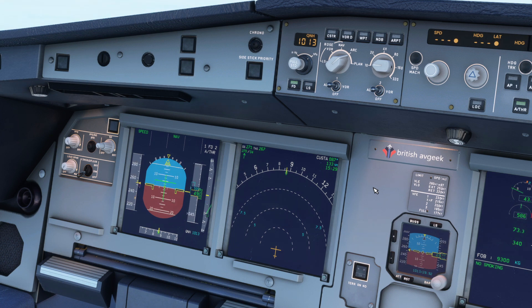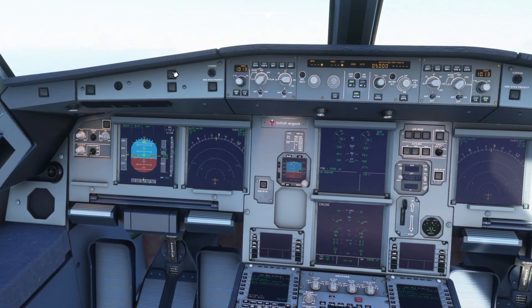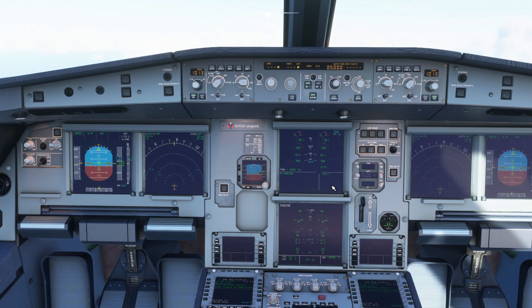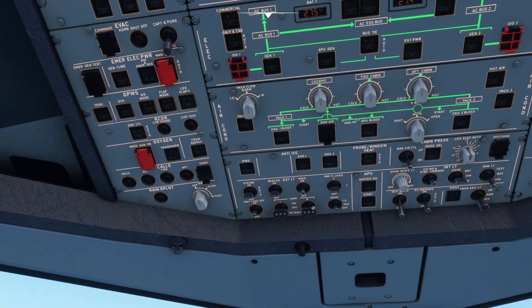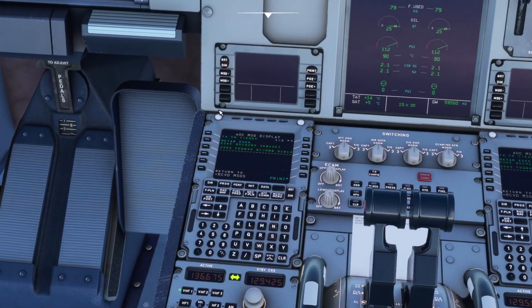We've had loads of Ground Proximity Warning System updates and improvements too. One of those significant improvements is that we now have an Airbus A320 Neo in the sim that supports config three landings. So when landing in certain circumstances it might suit us to use a flap three configuration, and the aeroplane now recognises that using the button up on the overhead and also a setting inside the MCDU.